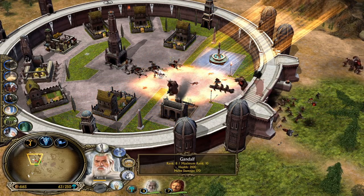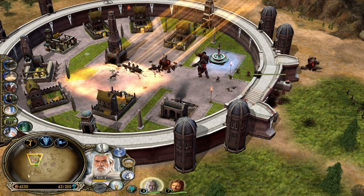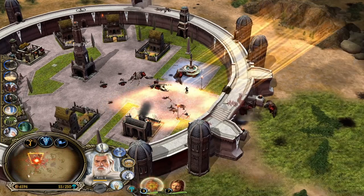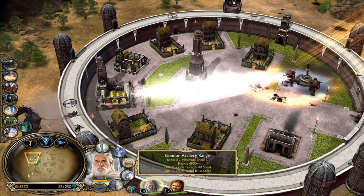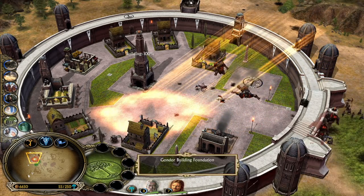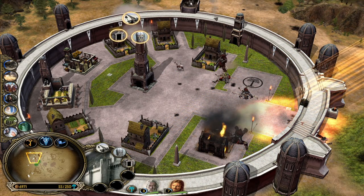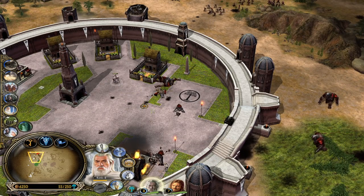The trolls are dying though — imagine if we didn't have those towers. The reason we burst them down that fast is not the archers, trust me. Oh — Witch King! I see you. Oh my goodness, Gandalf is the unluckiest wizard in Middle-earth — he missed the kill on the Witch King and missed the kill on the Balrog twice. That's why he's not level 10 yet. Let's demolish the postern gate, build another tower. We definitely need more archers.